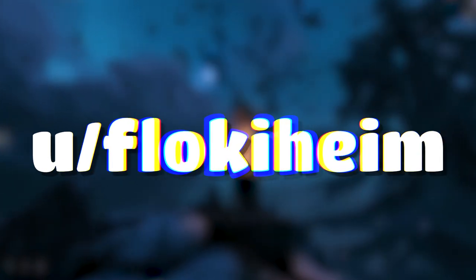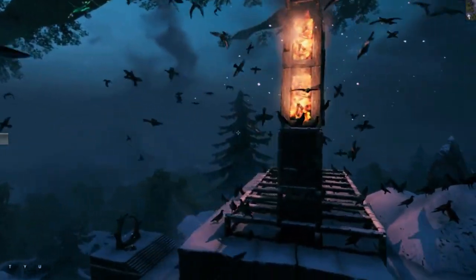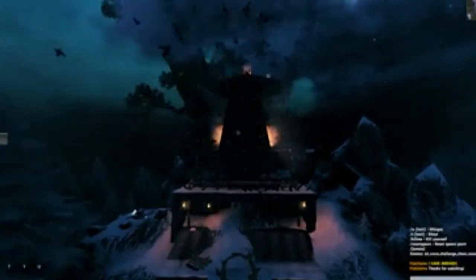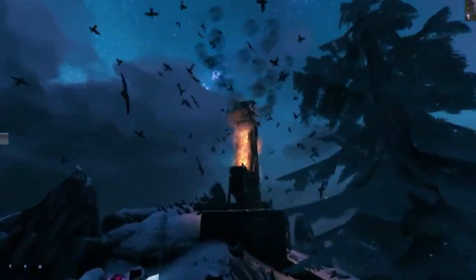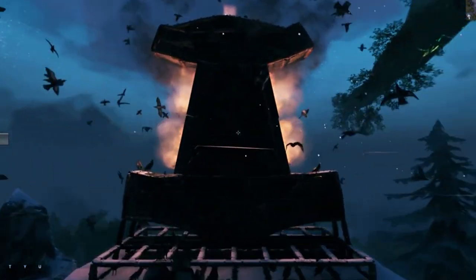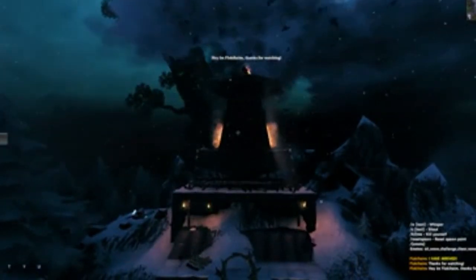Coming in at number seven, we have the Mjolnir monument hosted by user Flokiheim. It looks like they chose to build this on the mountain, which is a good choice — very atmospheric, very grand, very Skyrim-feeling. It looks like it's made of stone, and they have fire on the sides. I don't know how they got crows swarming all about there, but that's just an extra level of detail.